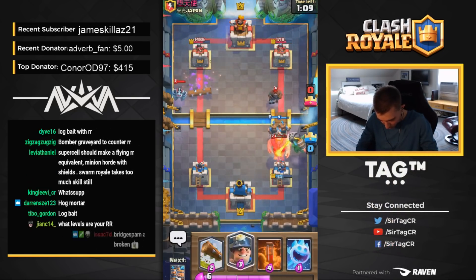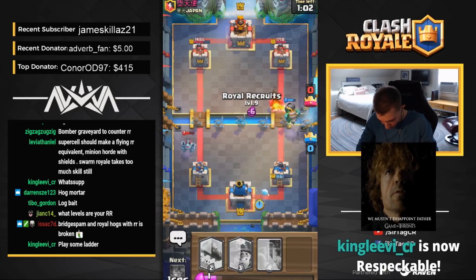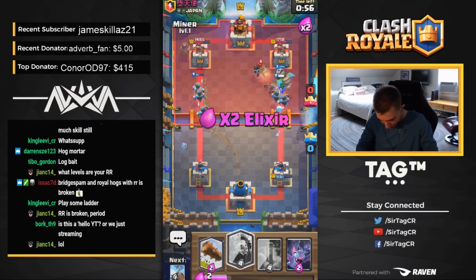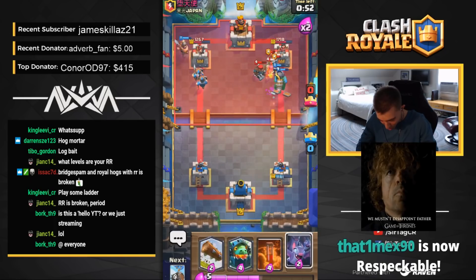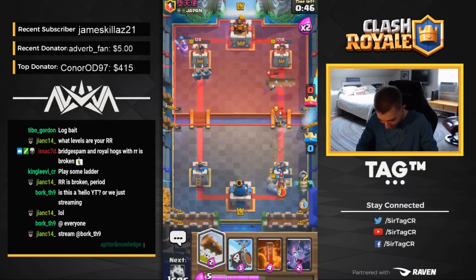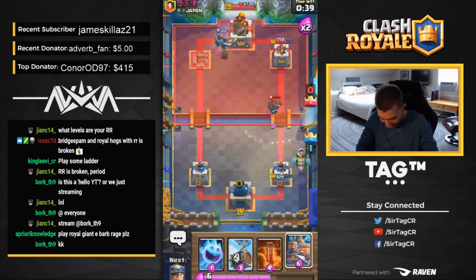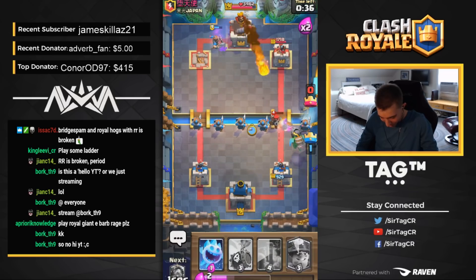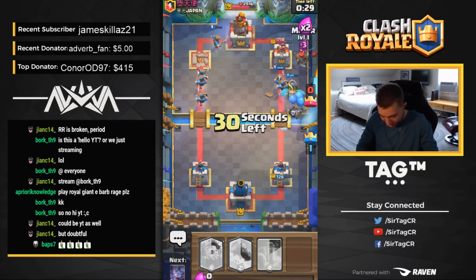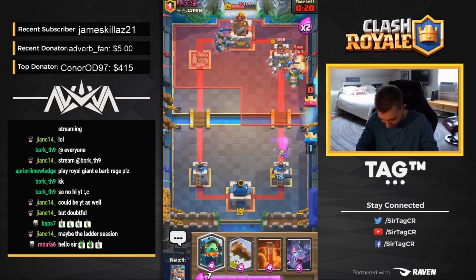He actually goes for a Mega Minion, then the Log. Going split push again with Ice Spirit, Royal Recruits at the river, and another Miner. The Inferno Dragon is being tanked for, we're doing a ton of damage. And then we have a Miner with two Royal Recruits in the left-hand lane. He just wasn't expecting that — he was all out defending, and then realized he had to defend the opposite side too. The Royal Recruits in one lane with Inferno Dragon and the Miner plus Royal Recruits in the left-hand lane will take his tower if he doesn't defend. It's so hard to cost-effectively defend when you're down on Elixir.